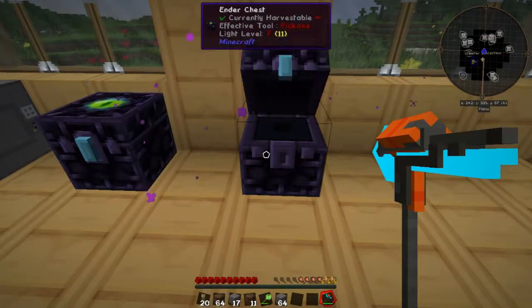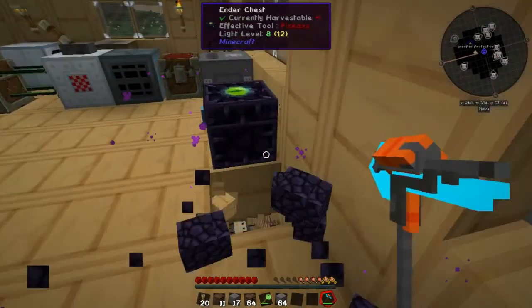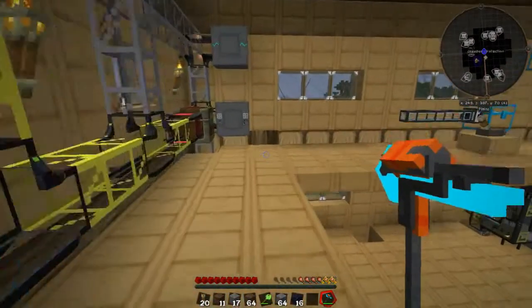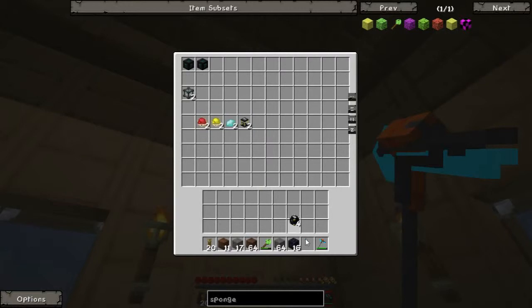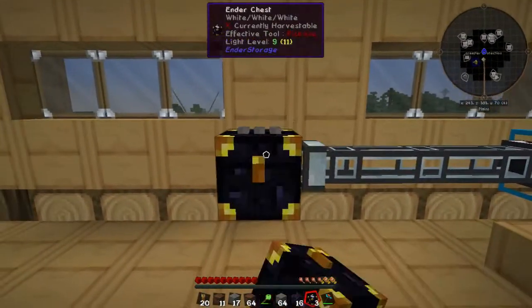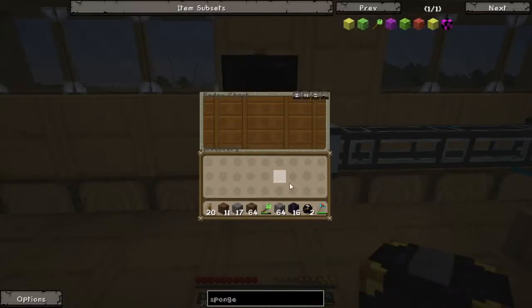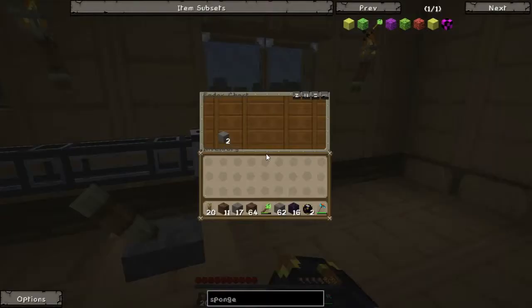However, there is a mod called Ender Storage which provides a very different version of these chests. We'll pull out the Ender Chest. We can place an Ender Chest here and an Ender Chest here, and you'll see that placing items into the Ender Chest — much like a normal Ender Chest — will allow them to be accessed from both sides.